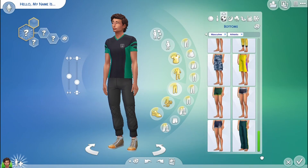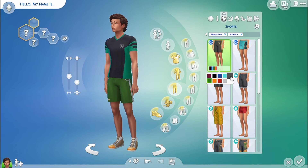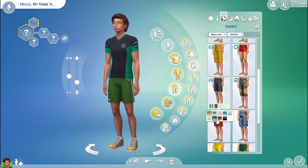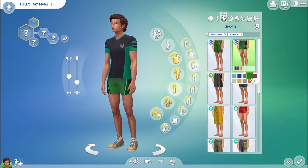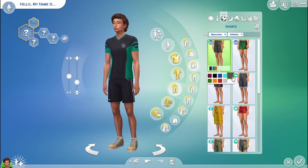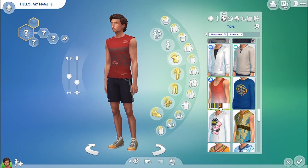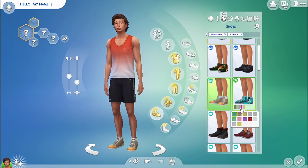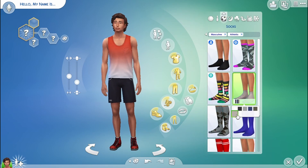I'm here for athletic wear. I had a hard time trying to make him look like he was doing exercise without looking like he was actually going to sleep, because sometimes those loose pieces of clothing make it look like he's in pajamas. That's what I was thinking anyways. I ended up changing the color for this specific outfit and you're gonna see that later on.